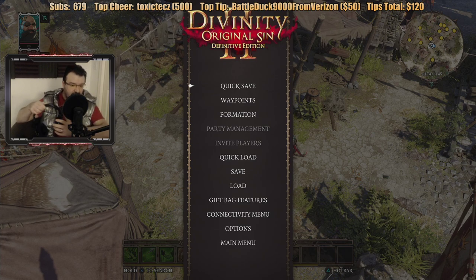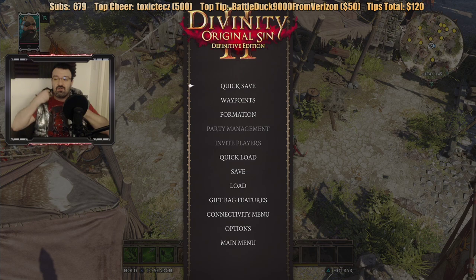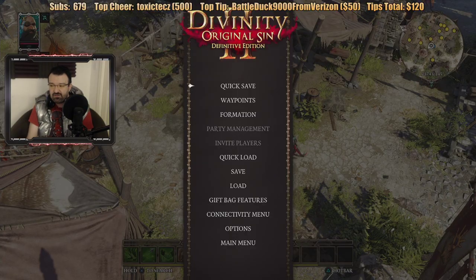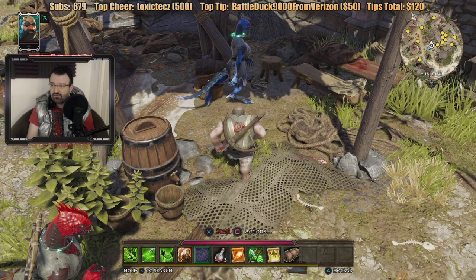So this whole stealing thing is going to be a big problem. I feel like I'm inadvertently grabbing items I don't want. I'm trying to talk to someone and they move and then the game auto-selects the thing that's next closest to them, which is stealing, and then I steal and now everyone hates me. I didn't mean to do that at all. I just want to talk to this person.